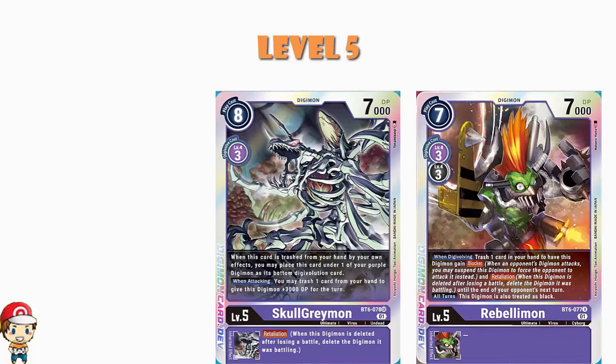We also have a playset of Skull Greymon. When it is trashed from your hand by your own effects, you can place this under one of your purple digimon as its bottom evolution card. Or when you attack, you can trash a card from your hand to give yourself an extra 3000 power — that puts you up to 10000, which beats basically any level five except a few rare exceptions. It's got Retaliation as an inheritable skill, so you can just put Skull Greymon under any purple digimon to give them Retaliation essentially for free. That is a very cool skill.